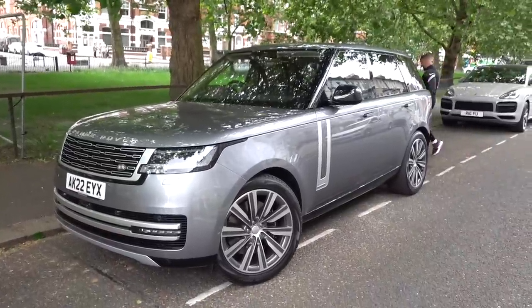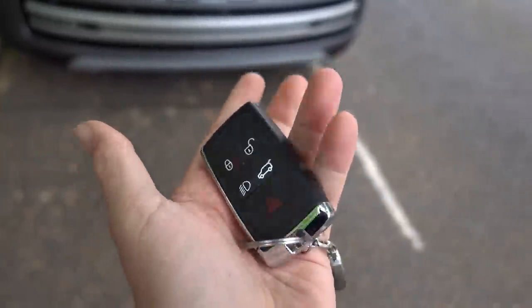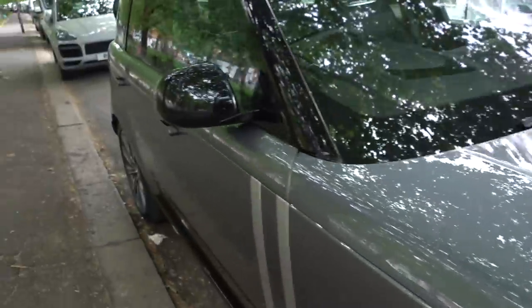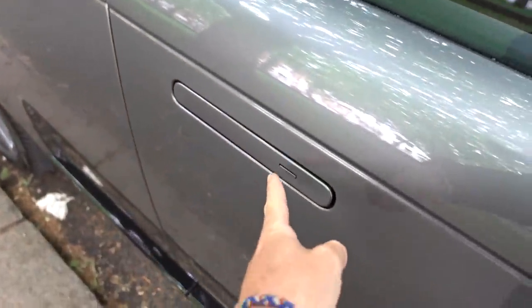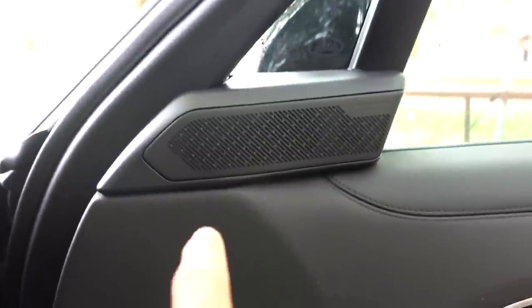So as just pointed out, the car has got soft-close doors. There are loads of little features to show you. First things first — this is the new key. It looks pretty much exactly the same as the old one; both keys are identical, there's no valet key. When you press unlock you get your running lights on and these handles pop out. Press lock, they disappear and the mirrors fold in. But actually when you've got your key in your pocket and you come up and touch the handle, it will pop out as well — and you'll notice there are LEDs inside the handle.